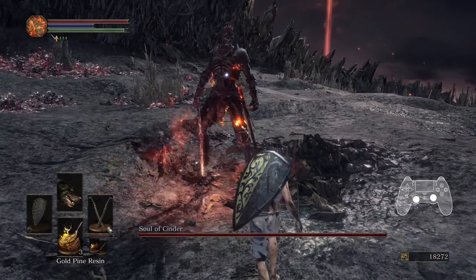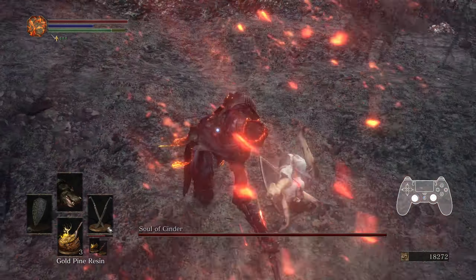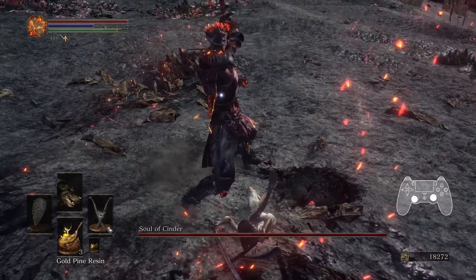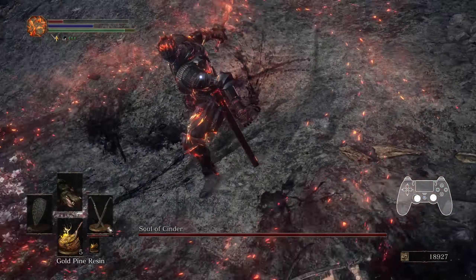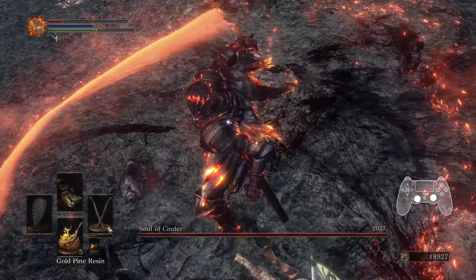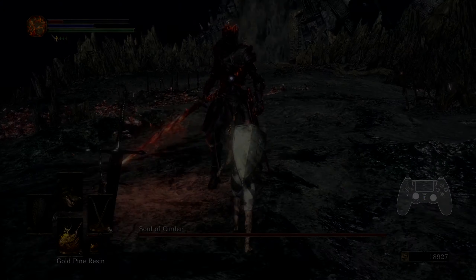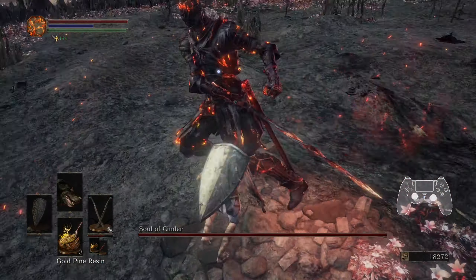When the combo begins with a backhand slash, the combos include backhand–thrust, backhand–overhead slam, backhand–thrust–overhead slam, backhand–uppercut–overhead slam, and backhand–uppercut–overhead slam–backhand–uppercut–quick backhand. Rolling at a slight angle for the overhead slam can sometimes save you from an early roll by positioning you away from the attack. Still, don't slack on spotting the attack and timing properly in practice. The combos that begin with an uppercut include uppercut–quick backhand–uppercut–overhead slam, uppercut–slash, and uppercut–thrust.